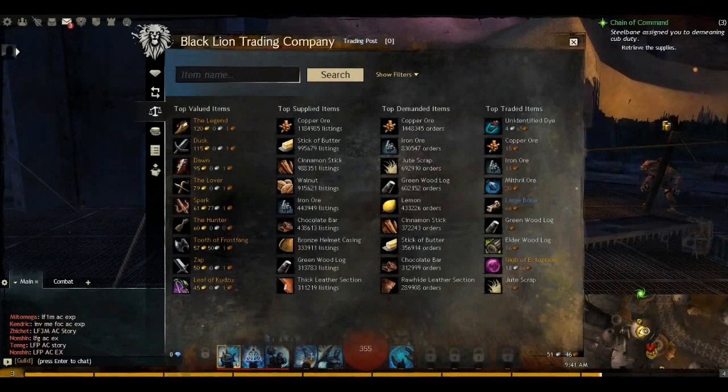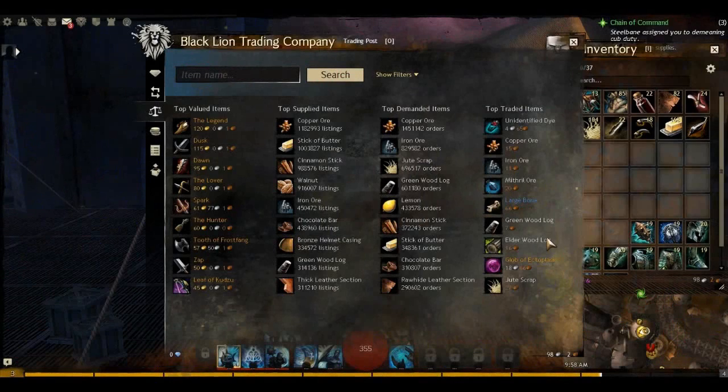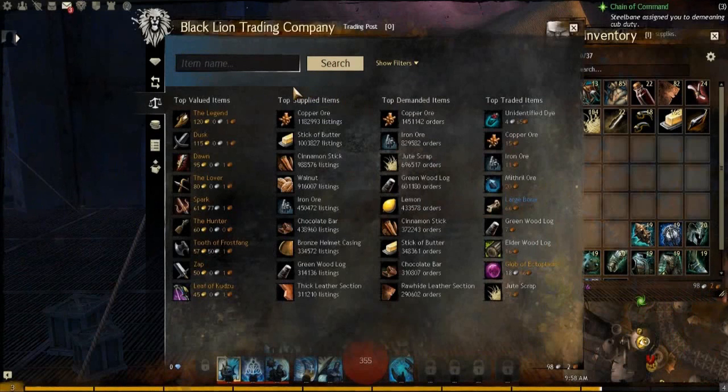Hello everyone, TK here, and you're watching the Gold Guru Show on the ShoddyCast channel. Today I'd like to add a video that supplements Radon's previous video on buying the salvageable container bags. What makes these items unique to other items on the trading post is that you're not trying to buy the items at a low price just to resell them at a higher price — you're trying to buy them at the lowest price you can, open them up, and then sell the materials you get from them.